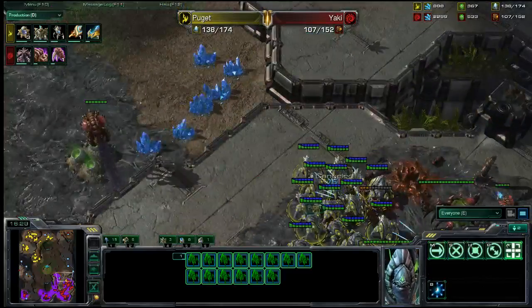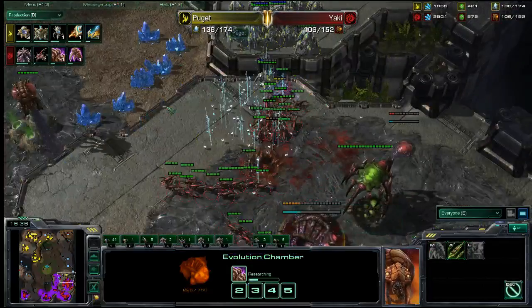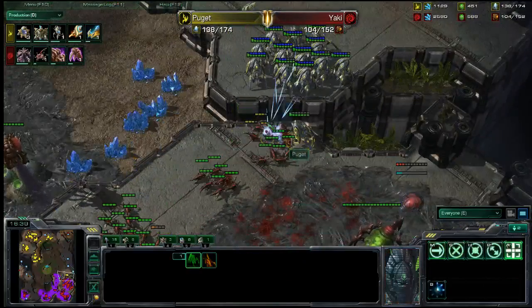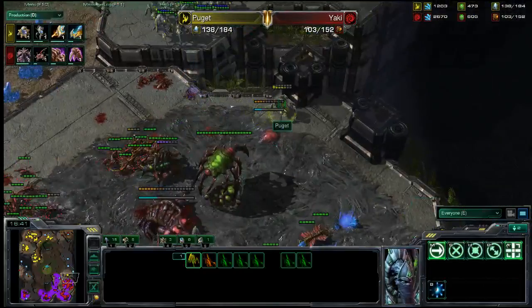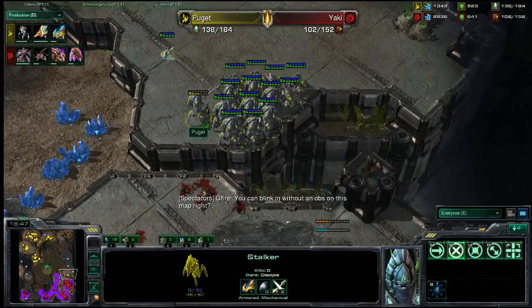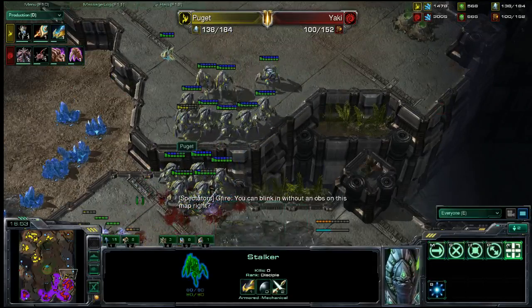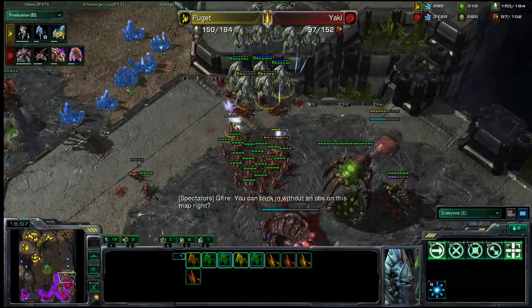The attack moves directly in and he immediately picks off the defenses that were being built trying to get the upgrades. A huge number of Zerglings run back and one Stalker is not able to Blink out — it is the last Stalker. Because of a little indecisiveness, the Zerg player is able to escape. Now just a couple of Stalkers continue the suppression.